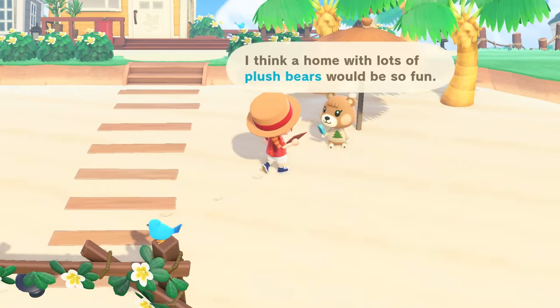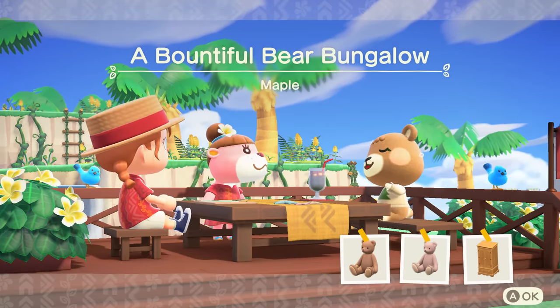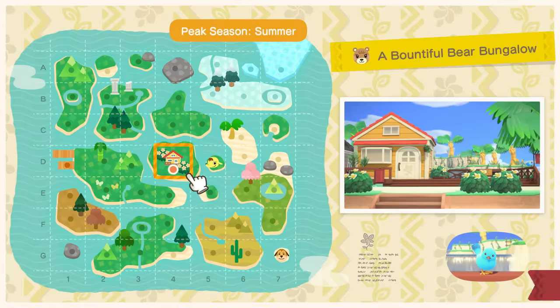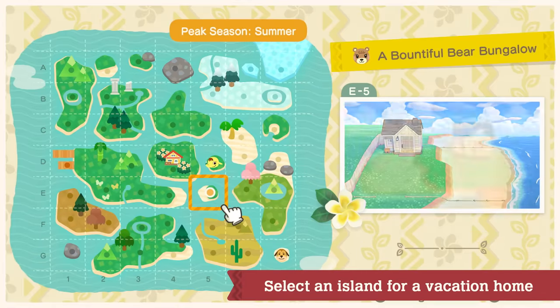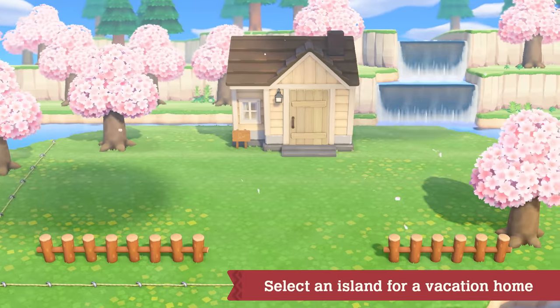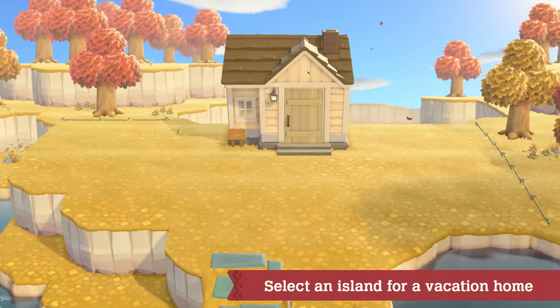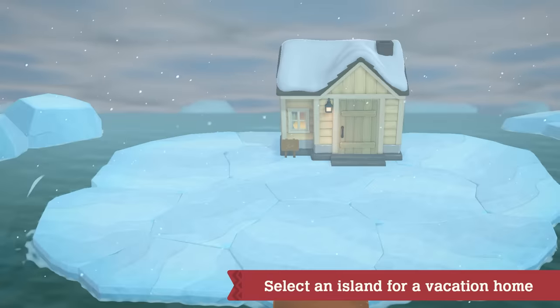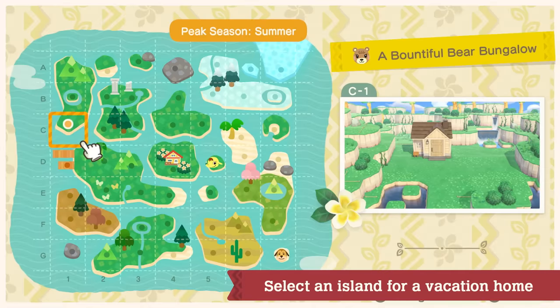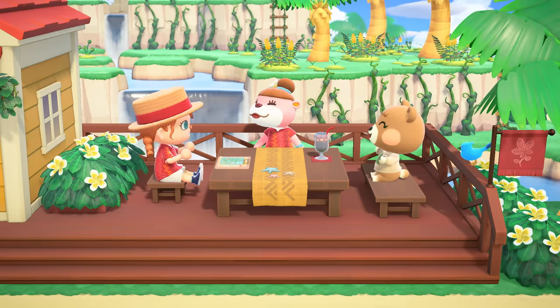For example, meet Maple. Her dream vacation home is filled with lots and lots of bears. Let's make her dream a reality. First, select the island on which the vacation home will be built. Each island has distinctive features — yards, for instance, may differ from island to island. Pick the island that best matches the request, then head on over to the site.